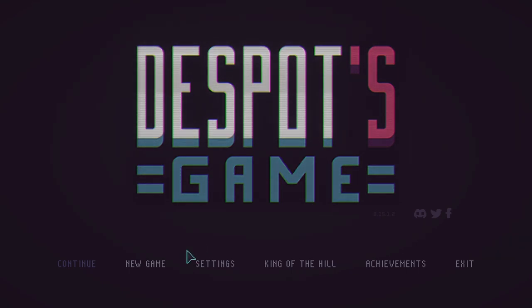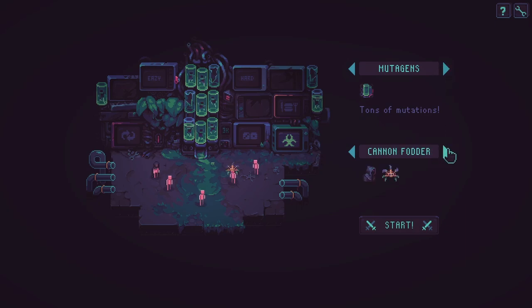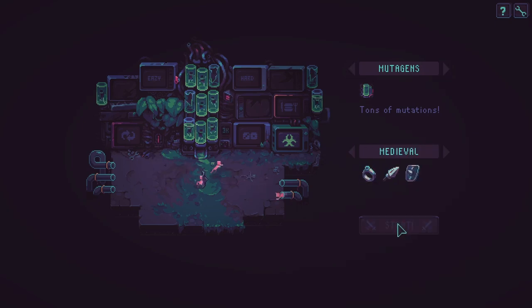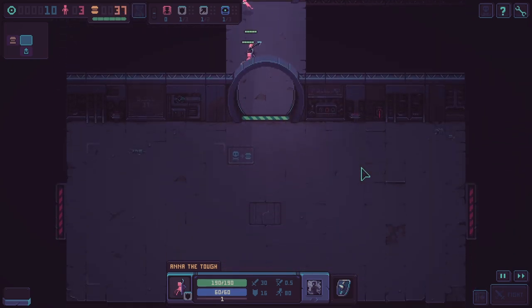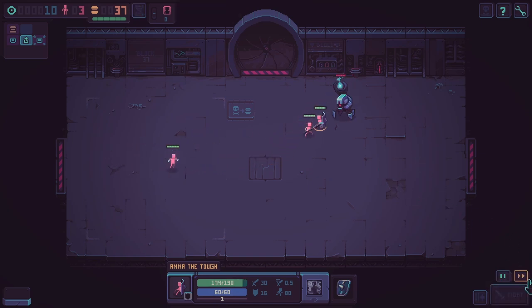All right, so today we're gonna be doing some more Despot's Game. Didn't win last time, I want to win this time — hopefully get really close. I think I just need to, when I get to the floor with the anti-heal people, just try and clear it as quick as possible. Let's do a medieval start — I think medieval start is one of the better ones. Starting with a tank is nice. Let's turn on fast mode.